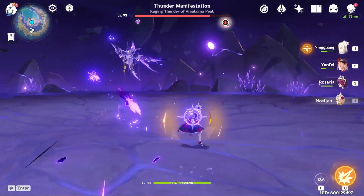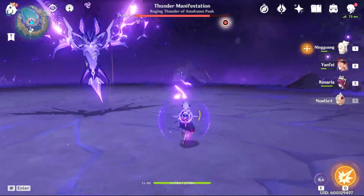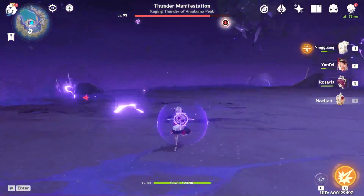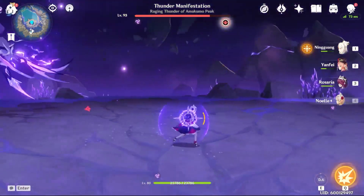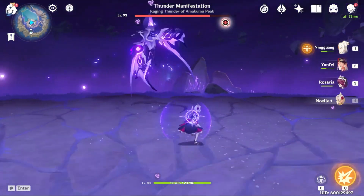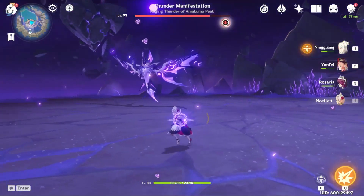These Electro Balls just come at you — you can walk away like I did. And then lastly, he will charge one of his wings and then he will spin at you.